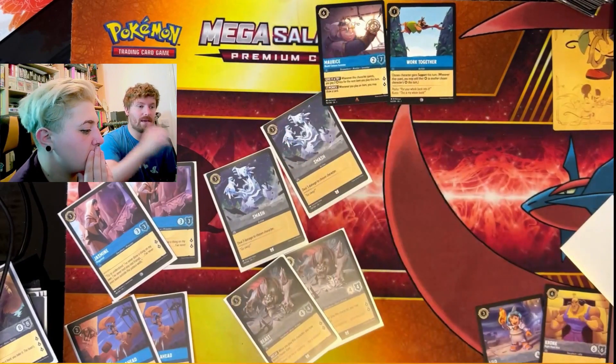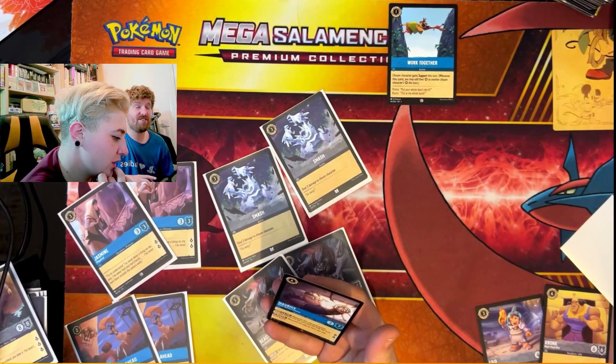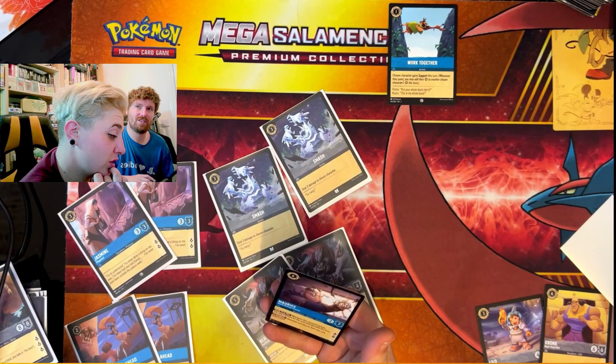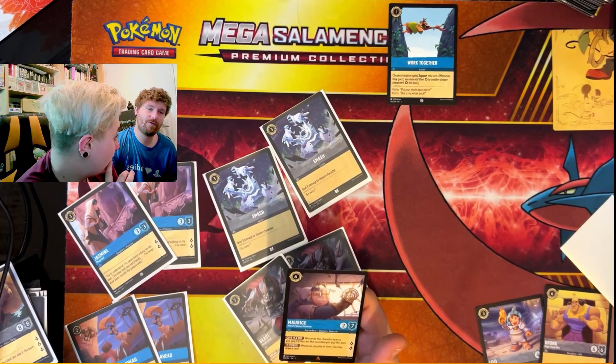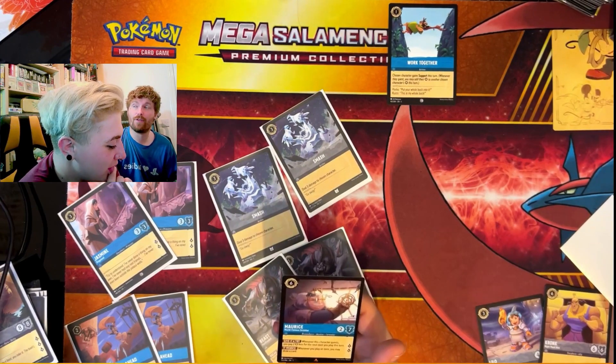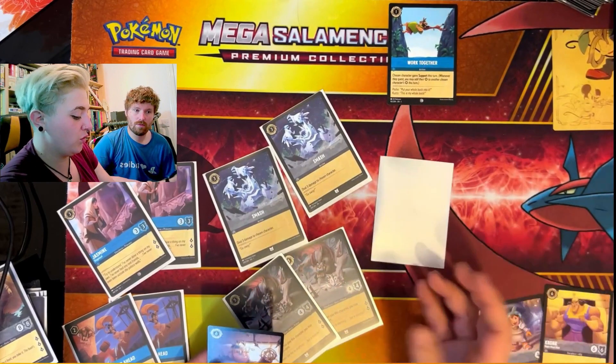I also want to put Maurice in, because whenever you play an item you may draw a card — and he's got seven defense. Imagine playing Chief Tui alongside Maurice. Also, you have coconut baskets and four of them — you have the most OP way of healing in the entire game already. I think Maurice is awesome. With Lorcana, unlike Pokemon where you play multiples of one big monster, you need multiple big hitters to save yourself if something goes wrong.